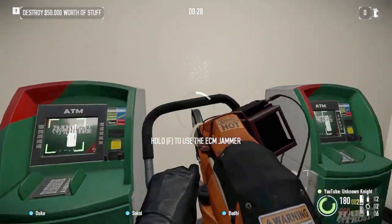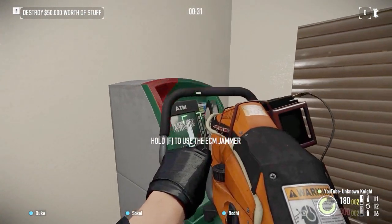Lastly, we'll bring 2 ECMs to open the ATMs, which is Speedy with the Crew ability Quick.